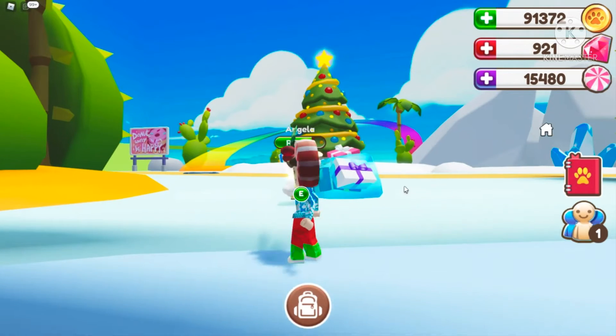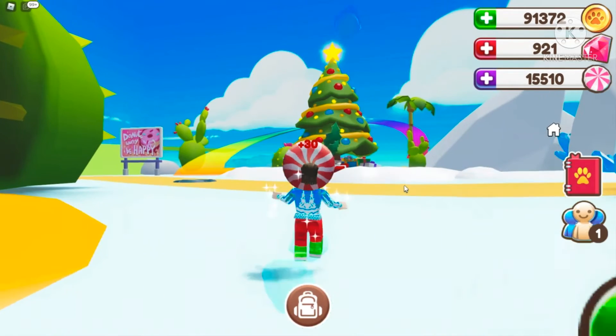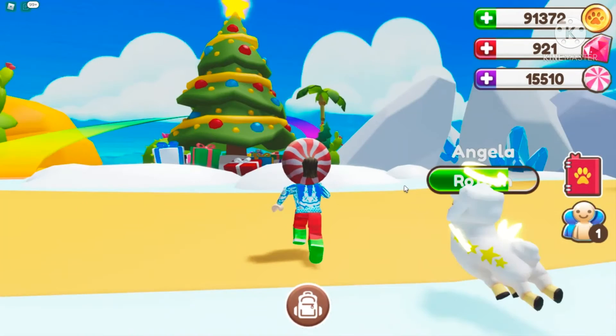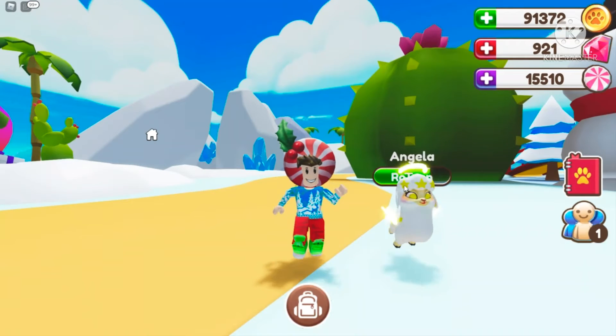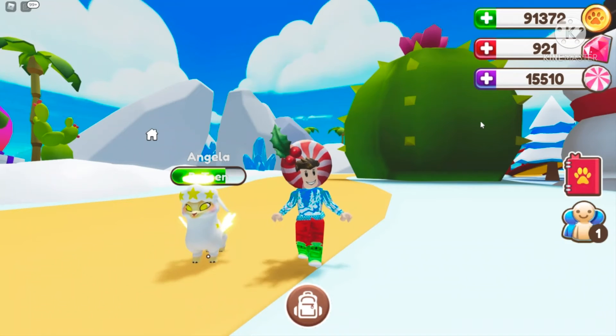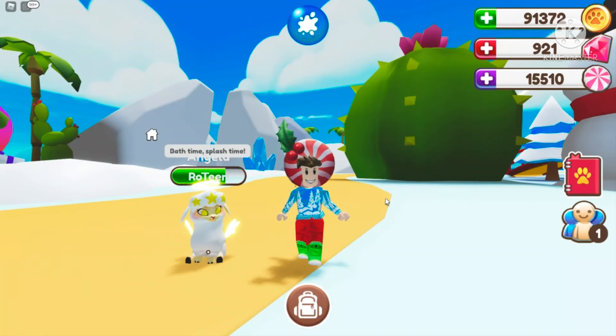So you wanna click on it, and then your pet does the normal thing — same as clicking a bush or a rock. But this time the ice gives you peppermint candy instead of coins. I also wish they added the racing rings to give peppermint candy too — like the purple rings where you drive around in ROPEX. Peppermint candy in ROPEX is so easy to make right now.